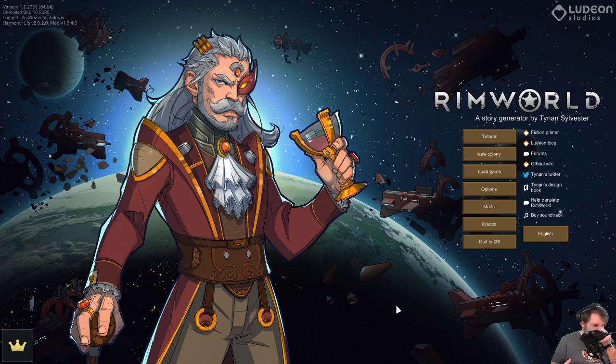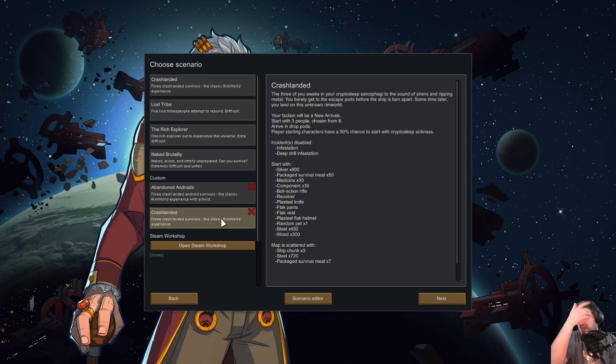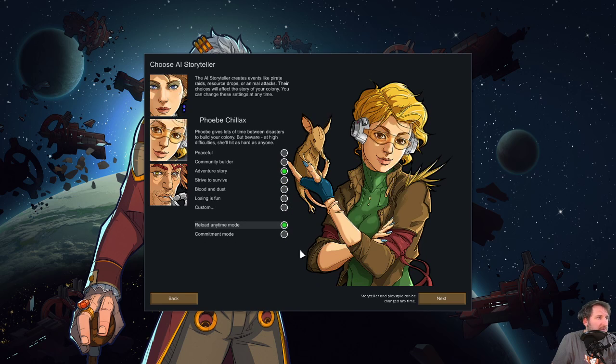Let's go ahead and start a new colony. I'm going to use my adjusted crash landing scenario because I hate bugs — I'm just not having it. The only difference from regular crash landed is that infestation and deep drill infestation are removed. We'll go for some pretty chill play on Phoebe.